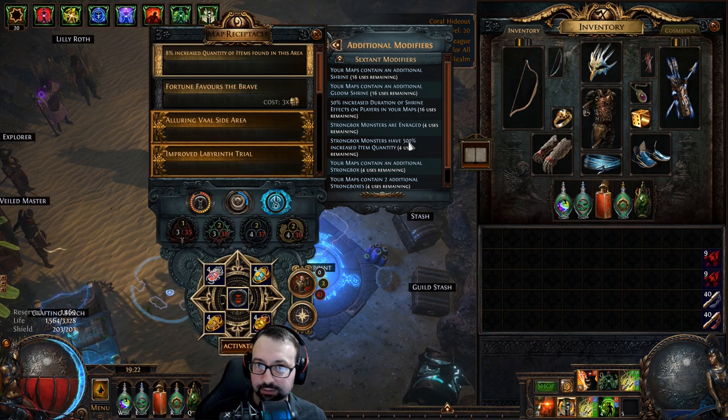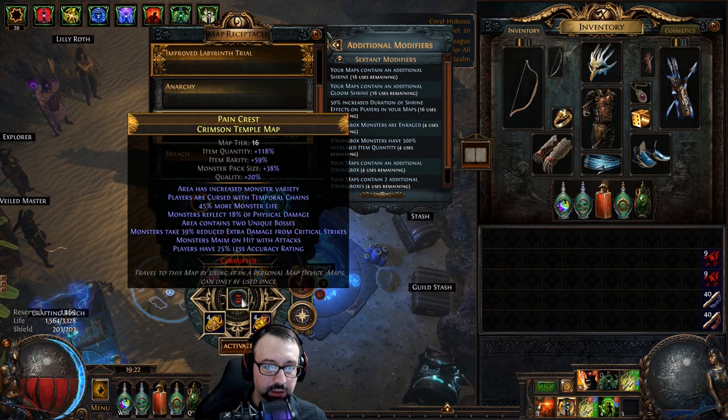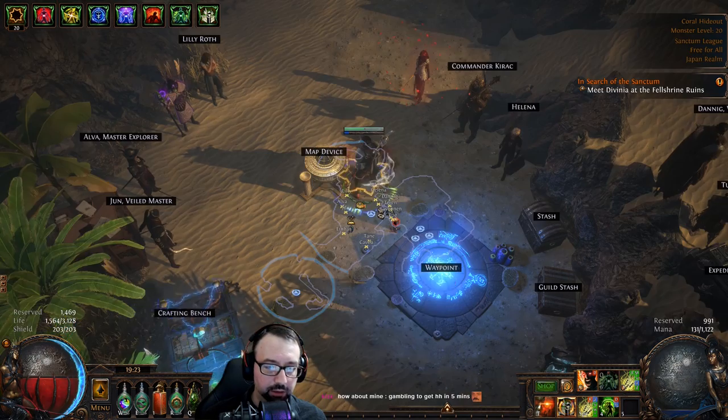We're using Domination on the map device, and we've got a nice juicy eight-mod corrupted map to start. The only mod I can't run is no regen — every other mod is fine. No master missions either.